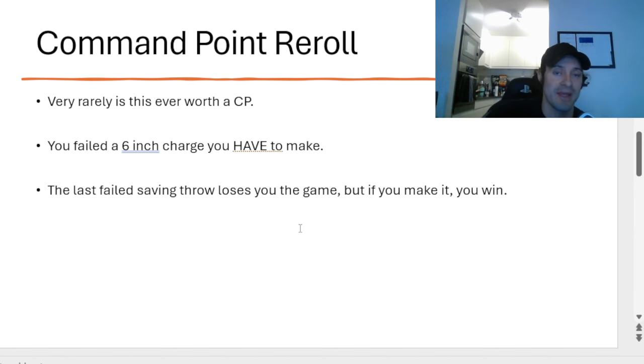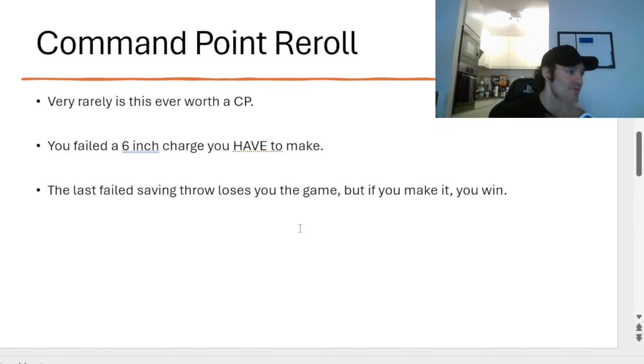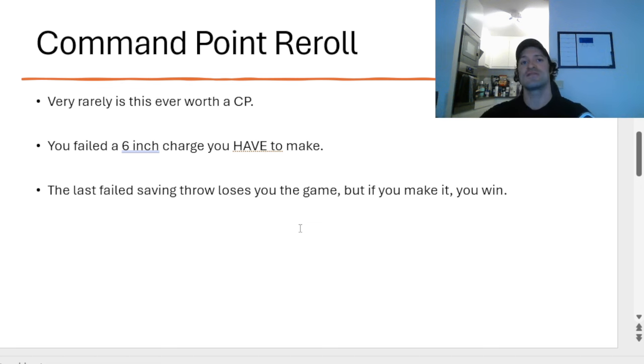Another scenario where I might consider using a command point reroll: it is the absolute end of your opponent's activation. They're hitting your Avatar of Khaine and your Avatar fails his final save that was going to take his last wound off. But for the low price of one CP, you could reroll it and potentially save your Avatar on a 50-50 chance, which would allow him to sweep back, kill the enemy unit, and then get to activate in your turn. In that scenario I would consider spending a CP because you have a 50% chance and it can really swing the game. But if you're trying to bank on a six-up invulnerable save, absolutely not.